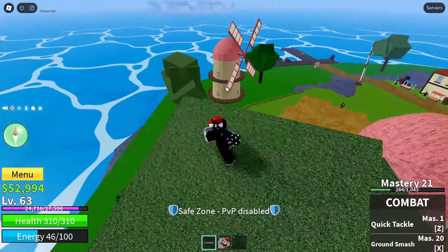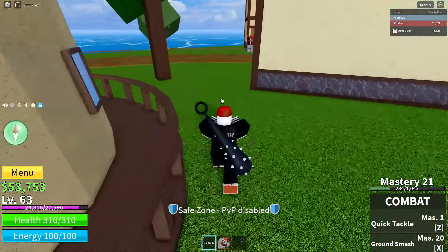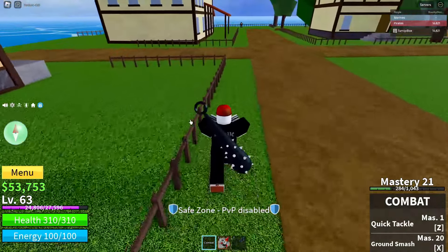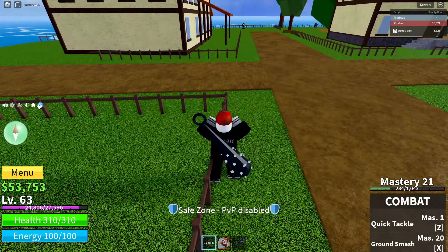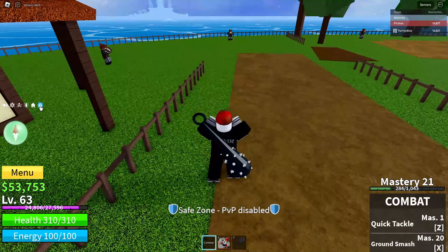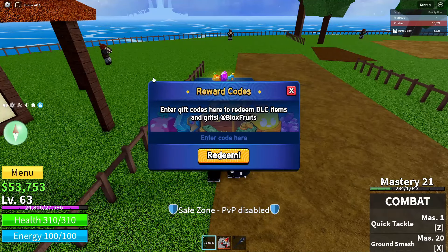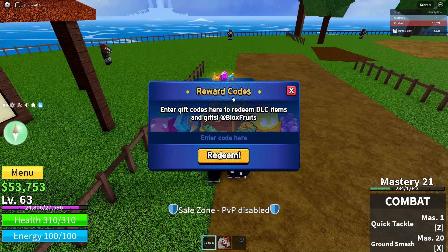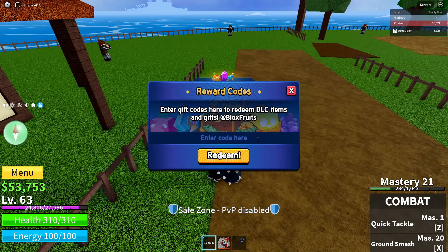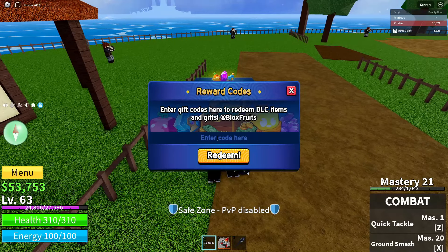For the code, what you want to do is take your mouse — or if you're on tablet, tap — this little blue circle with a white present on it. Click on that icon and a little box will pop up saying 'Reward Codes — Enter gift codes here to redeem DLC items and gifts at Blox Fruits.' Right below that it says 'Enter code here,' and below that there's a big orange Redeem button.